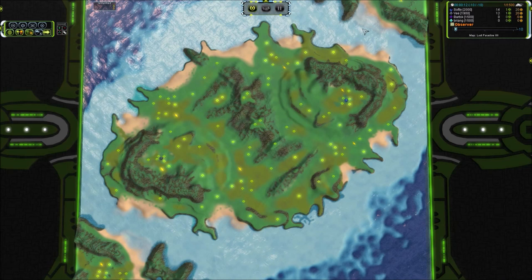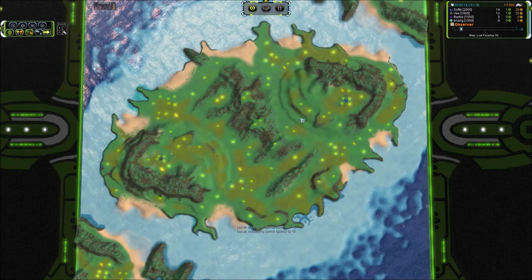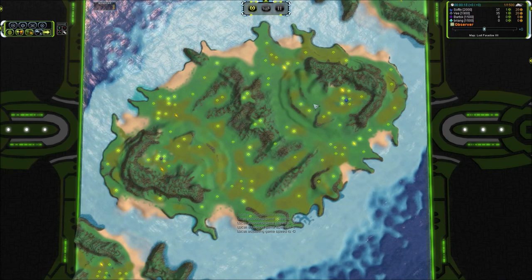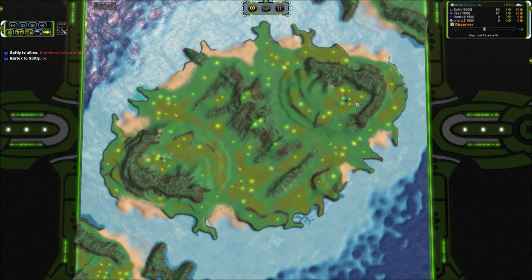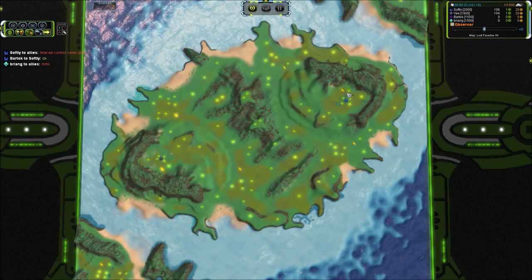It is a game on Lost Paradise 4 and it is an odd one. I've casted one of these before and I'm going to explain real quick how it works. This is apparently a one versus one but in reality it is a two versus two with one ACU per team. How this is played is you go in with cheats on and one of the pair deletes their ACU and you view the game through your teammate's point of view.